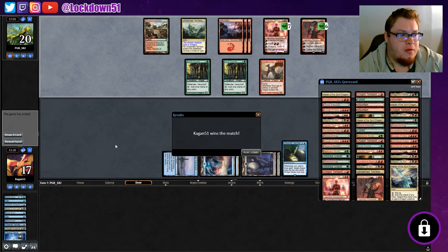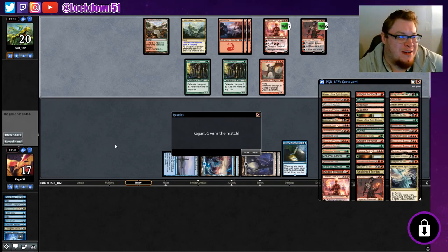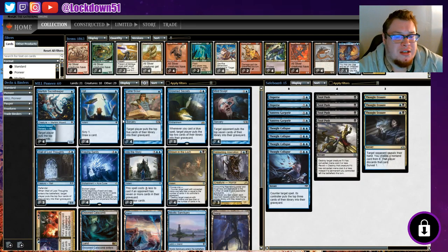Very cool! The day I take Vantress out and then he comes in handy - it's hilarious. Hopefully you guys enjoyed. Let me go to my collection real quick to show you what we switched around. Alright - brought in the four Opts, took out the Vantress, put two in the sideboard. Still three Drowned Secrets, three Wall of Lost Thoughts were added in. That's it for the main deck.